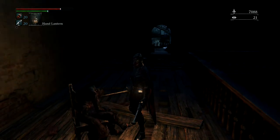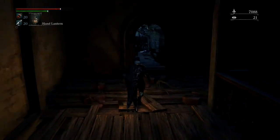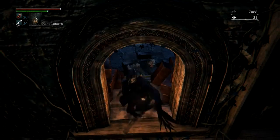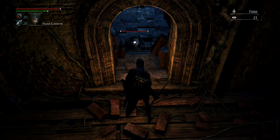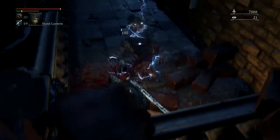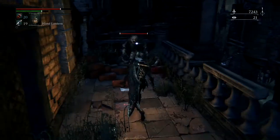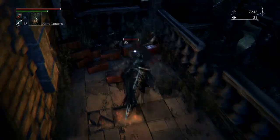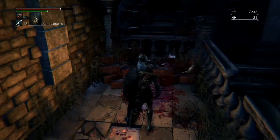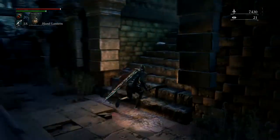If you go out that door, kill both those enemies and go up the stairs to the right, you'll be back where the ladder was. I'll go ahead and kill these guys just to show you. Shoot them in the face — probably should have shot them again. Just kill them now, drop attack. Dodge, shoot, stab — get your guts out. Pull out my cannon — yes, I have a cannon, it's absolutely fantastic.